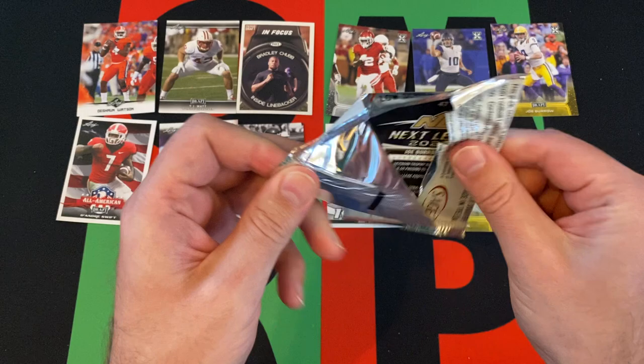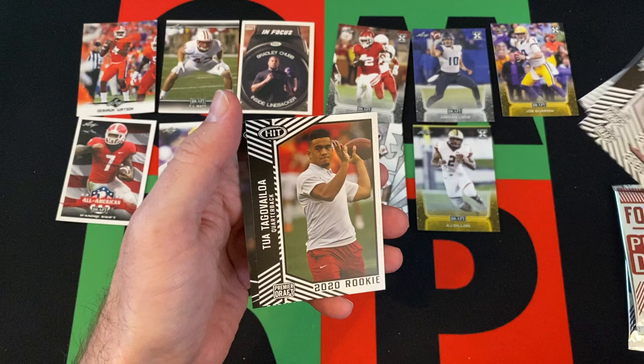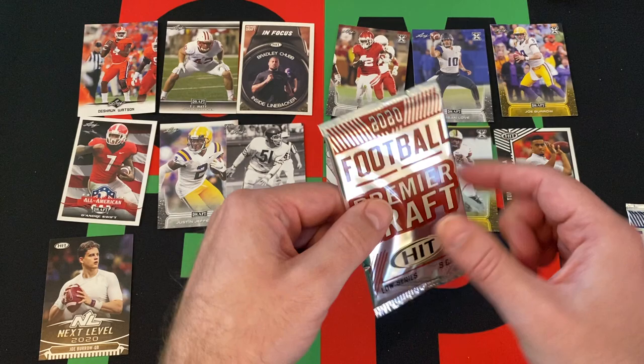Sage Premier Draft 2020 Low Series — we got Jalen Mills, Malik Harrison, Shaywo — that guy — a Silver, a Tua, and a Joe Burrow. Not bad, not bad.